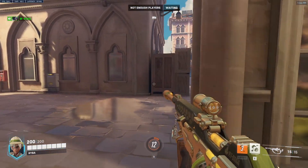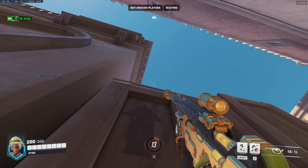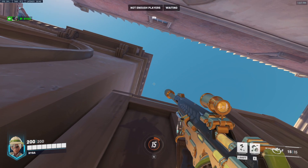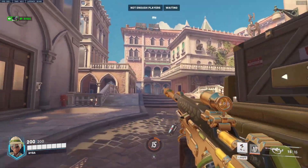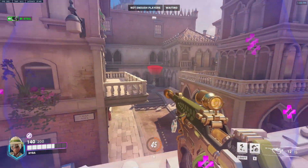Now we're coming back to Rialto. For the attackers, walk out the spawn doors and head to the left. Look for this arrow and position your crosshair in line with that and also the second tip of that building — once you get those two aligned, that will land nicely on the balcony if there's anyone defending up there, probably like a sniper or something, so easy ult charge.